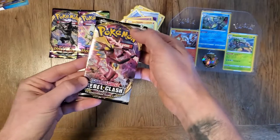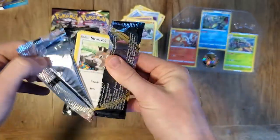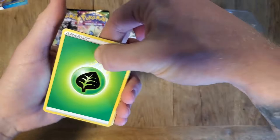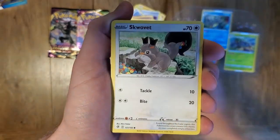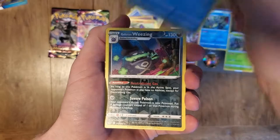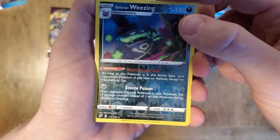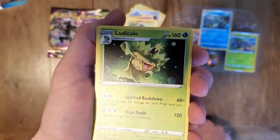Alright, last Rebel Clash pack. Leaf Energy, Metapod, Tool Scrapper again, Duraludon, Galarian Mr. Mime, Caterpie, Barboach, Arrokuda, and we got ourselves a Galarian Weezing — this is a very annoying card to play against. A very good ability: if Galarian Weezing is in your active spot, your opponent doesn't have any abilities of any kind. And on the end we got a Ludicolo non-holo. Haven't really seen any of these before.